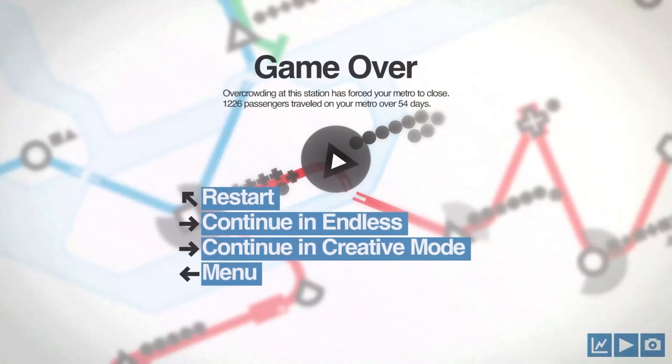1226 passengers moved over 54 days. I think we could have done a little better — we needed more north-south lines instead of the east-west layout I had going. But anyways, thank you for watching this Tooth and Scrubs video. I always appreciate it and love doing these — hopefully you guys enjoy them too. Leave a comment below and we'll see you in the next Tooth and Scrubs video.